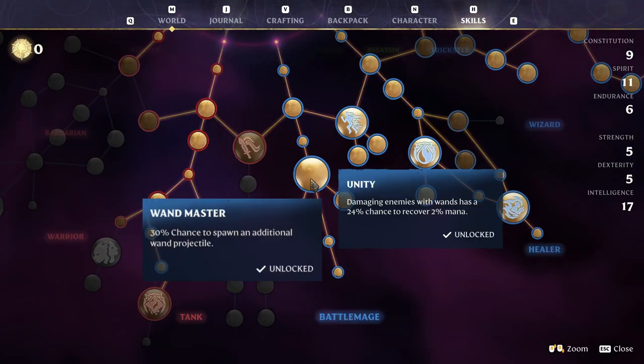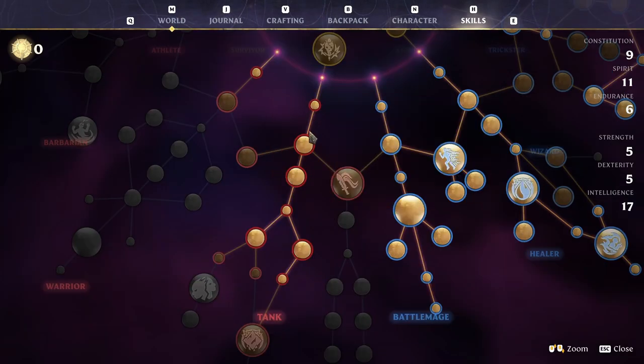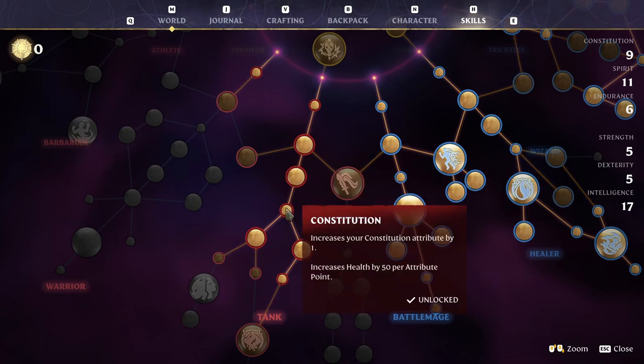Unity, Wandmaster, and Sting for mana recovery and more damage when using the wand, and some points into constitution nodes and skills related to damage mitigation.